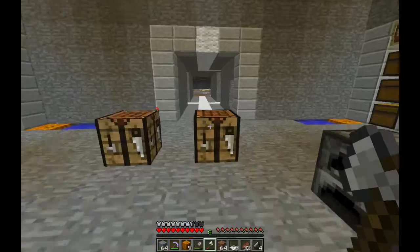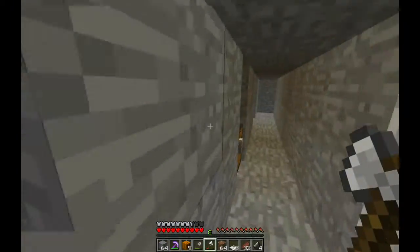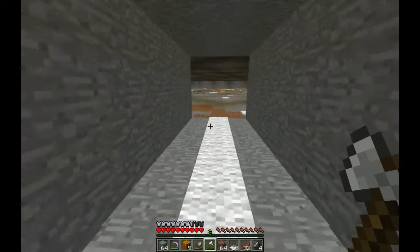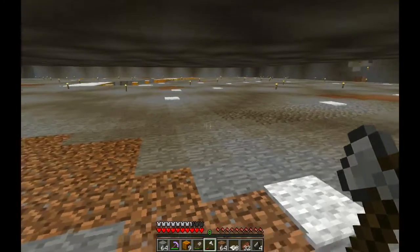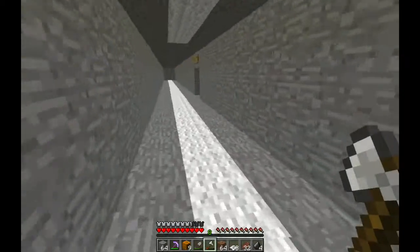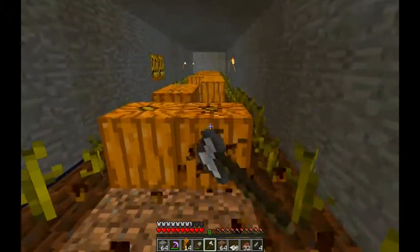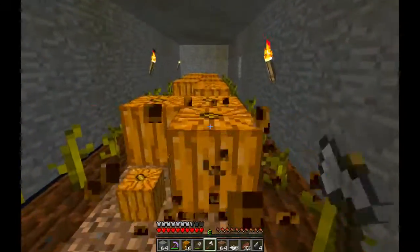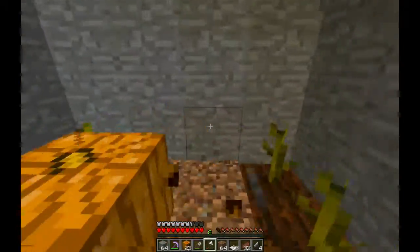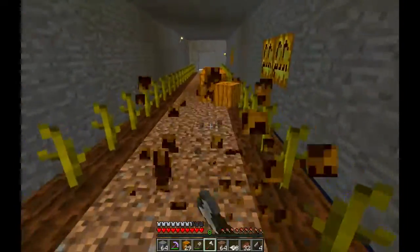Hello everyone and welcome to episode 22 of my Chest Basement series. I am Jarl Karl and today we're going to be continuing our monotonous work of filling up this cavern with a large number of pumpkins with candles in them, also called jack-o'-lanterns. We're also going to begin harvesting some wood in order to make a bunch of chests, and a large amount of leather in order to make item frames for our chest room.